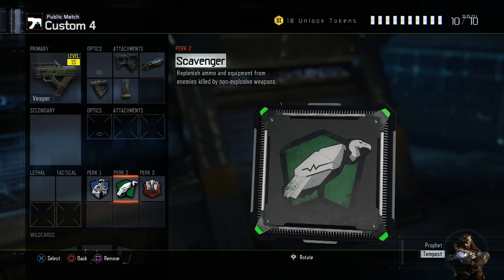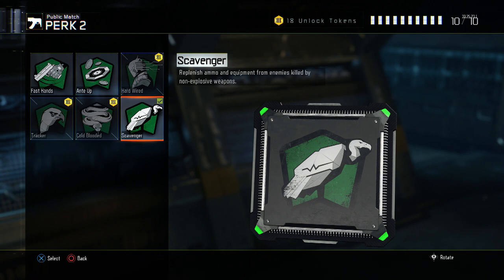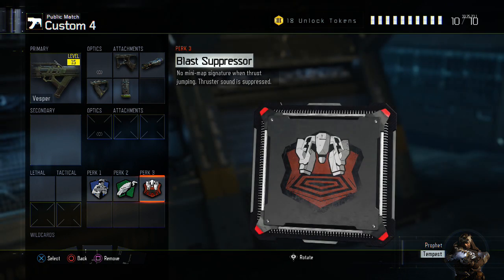For Perk 2 you need Scavenge on this weapon. There are only 90 bullets in total when you spawn in, and this gun burns through ammo so fast you need to replenish it as quickly as possible from dead bodies. The cool thing is, even if you're not getting kills, you can still find Scavenger packs lying around to pick up and keep that extra ammo topped off. Next up we have Blast Suppressor for Perk 3.